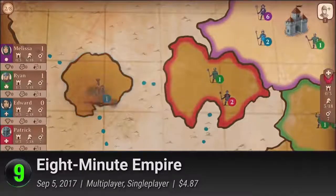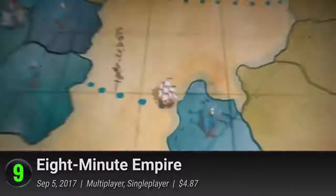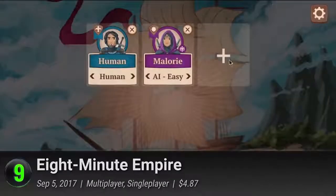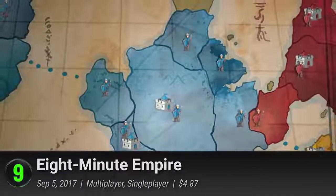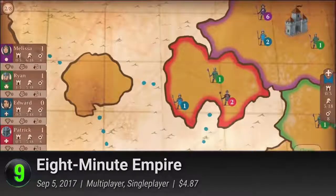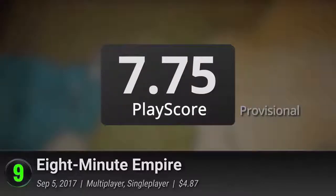Recruit citizens into your growing army and play your cards right to win over the lands of the fictional world. Pillage provinces, build your castles, and prepare to defend them against the greedy hands of your rivals. With only cards and your wits at your disposal, it's a strategic territory war that's easy to learn and over before you know it. Build an empire from scratch, all in the span of eight minutes. It receives a Provisional PlayScore of 7.75.